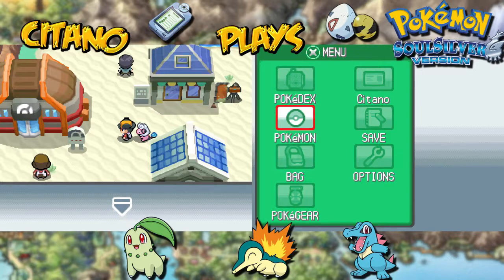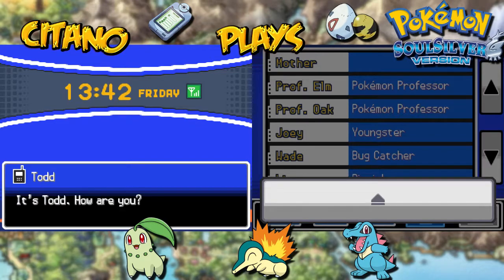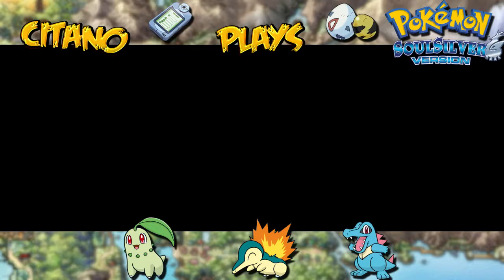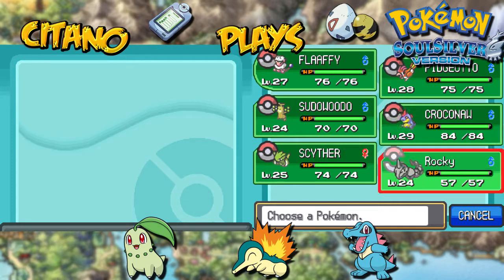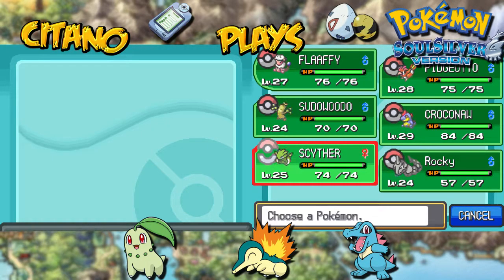It's kind of up to you how you want to fight, but you have to be a bit careful. Despite bug-type moves not doing a lot of damage to Fighting-type Pokémon, Fighting types also don't take a lot of damage from Bug-type moves — so they're kind of neutral against each other. But despite that, Scyther is my man here, along with Pidgeotto. Rocky and Sudawoodo are more like support, and Fluffy can be good with Thunder Wave. But the damage dealers are Pidgeotto and Scyther, especially Scyther with his mega resistance to Fighting-type Pokémon.